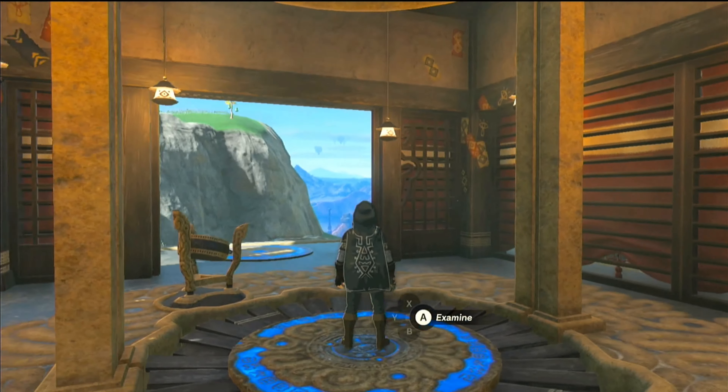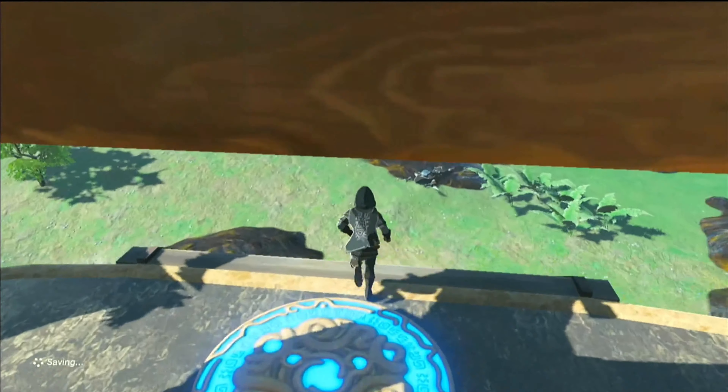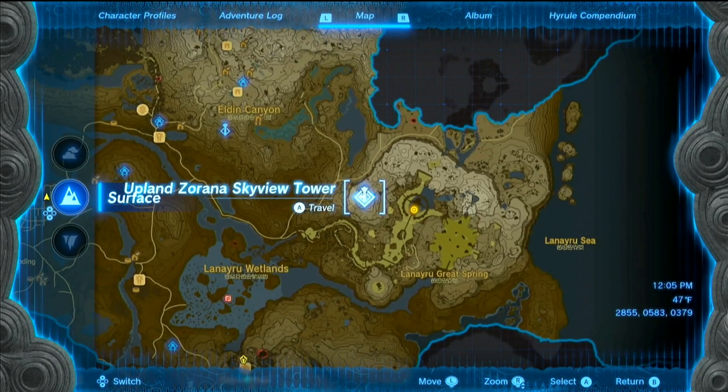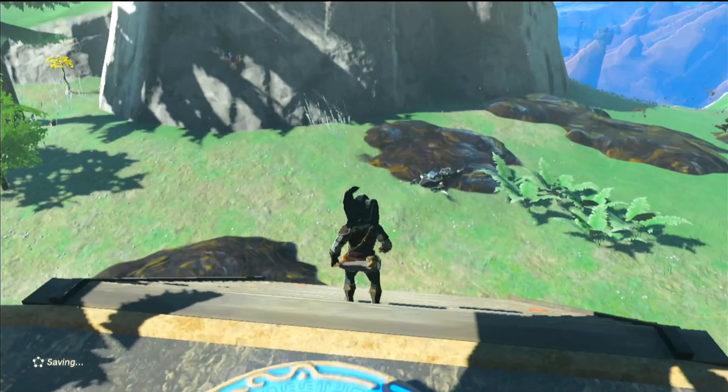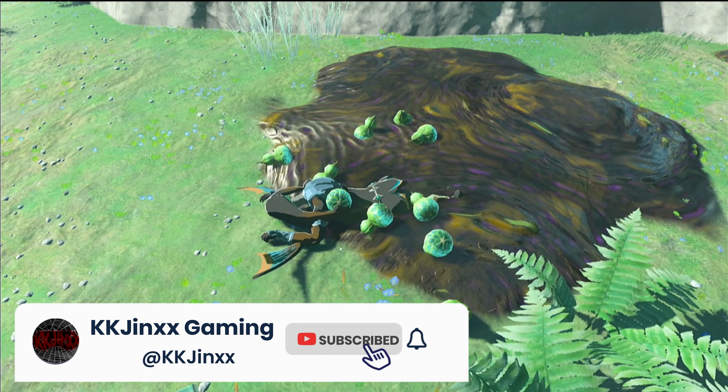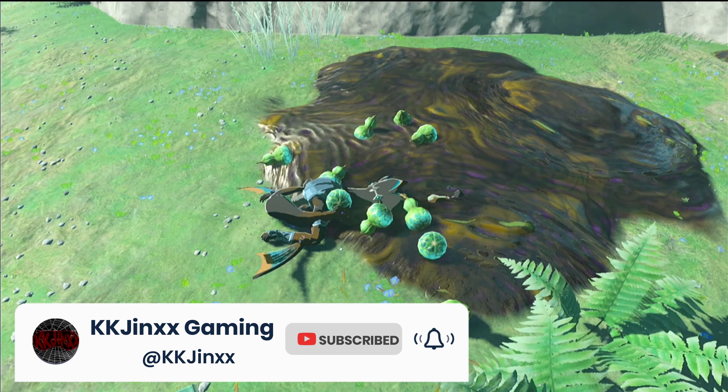This adventure kicks off right outside of the Upland Zorana Skyview Tower — seriously, it's literally right there. You probably unlocked this tower and didn't even notice this poor Zora dude flailing around in the sludge, right in front of the Skyview Tower.